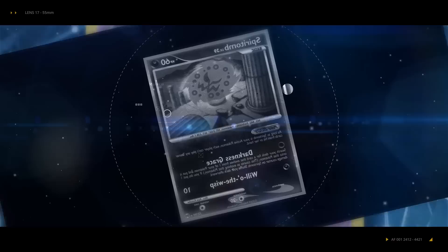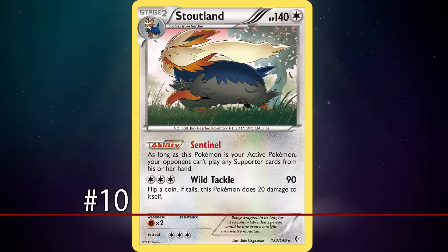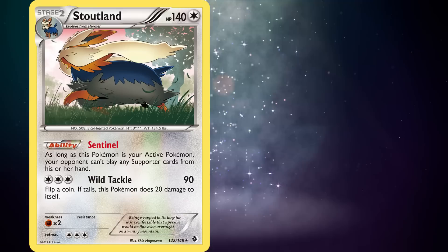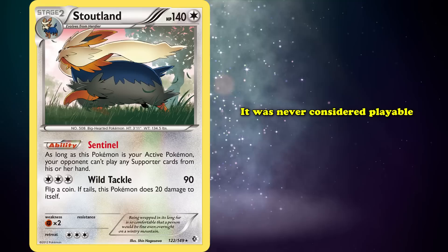At number 10, we've got Stoutland from Black and White Boundaries Cross. Its Sentinel ability prevents your opponent from using any supporter cards as long as this card is in the active spot. Wild Tackle deals 90 damage for 3 Colorless Energy, and deals 20 damage to Stoutland if it requires a coin flip and lands on Tails. Stoutland can definitely be considered a late bloomer as it was never considered anywhere close to playable, even with an ability as strong as Sentinel.